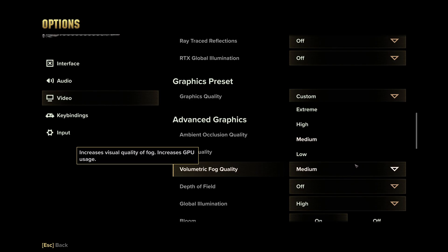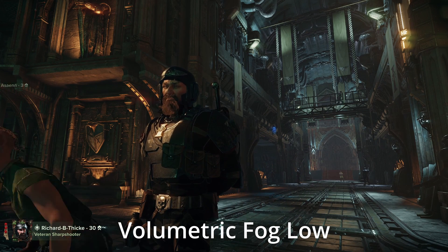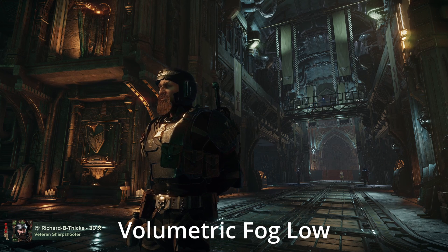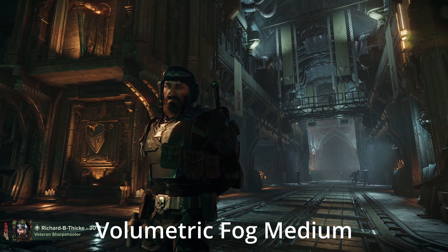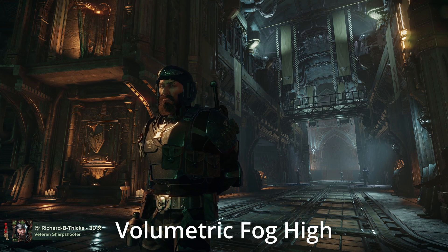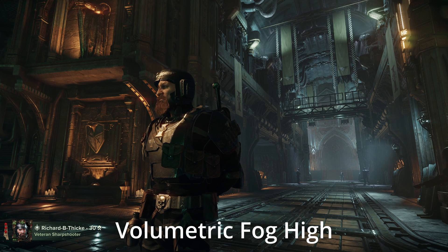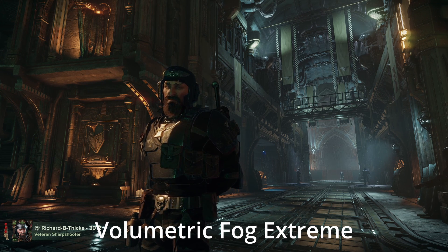Volumetric Fog Quality: this one can be a bit of a personal taste, but I personally recommend medium or low. Those two settings will drastically change how your game looks — this is a very important setting for the atmosphere of the game, so I'd recommend keeping it on medium since it doesn't have that big of a performance cost. If you want more visual fidelity and are willing to sacrifice atmosphere, you can turn this to low. High and extreme are a bit unnecessary — they don't seem to have a very large effect on visuals but do cost a more noticeable amount of frames, though if you have some wiggle room you could consider high.